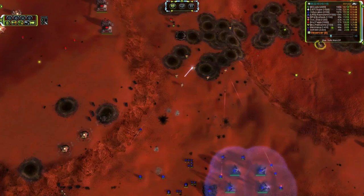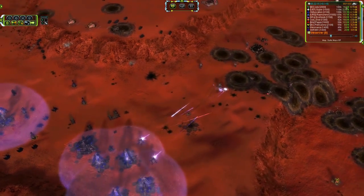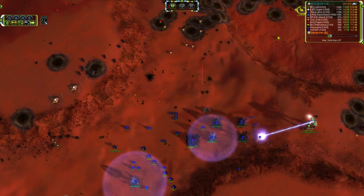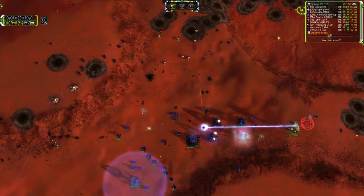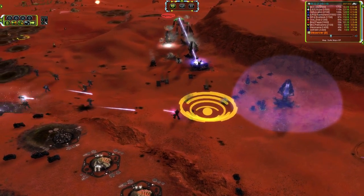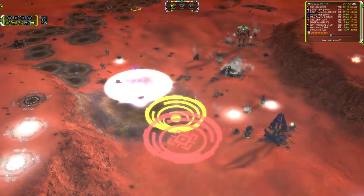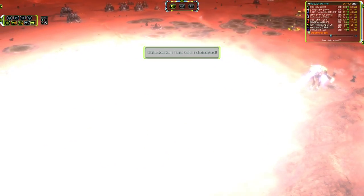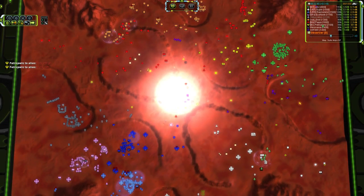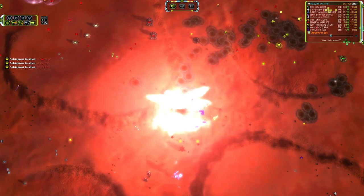Percivals are moving in on Blowdeer's position — those are going to be able to take anything Cerberus turrets can throw at them. There are a couple of Bricks, and the shields are more worrying than anything else. But I think those Percivals should have absolutely no problem. Also, Galactic Colossus — Blowdeer is going to need to do something drastic. Why would you walk into seven Percivals? That makes no sense. There goes Blowdeer in a very predictable inferno, because why would you do such a thing? There's Rambo Comm, and then there's Stupid Comm, and I believe that was Stupid Comm.